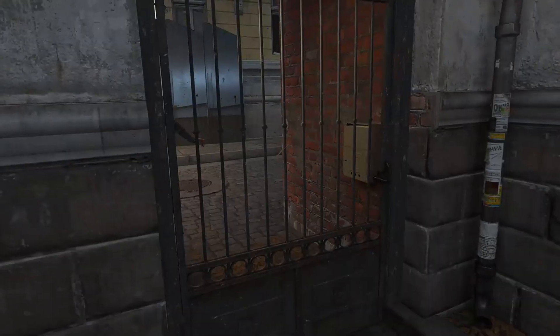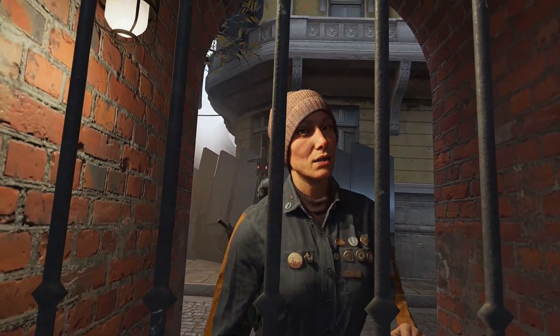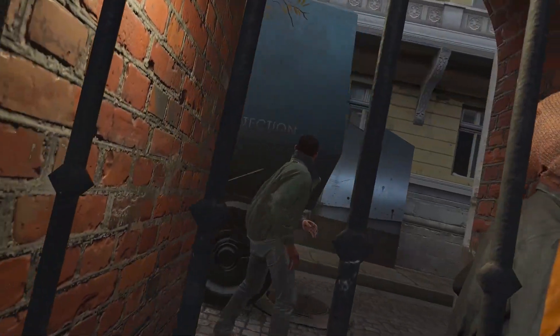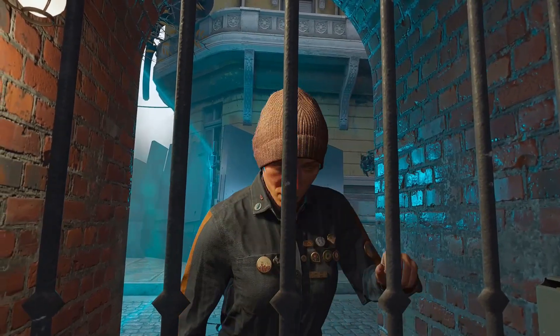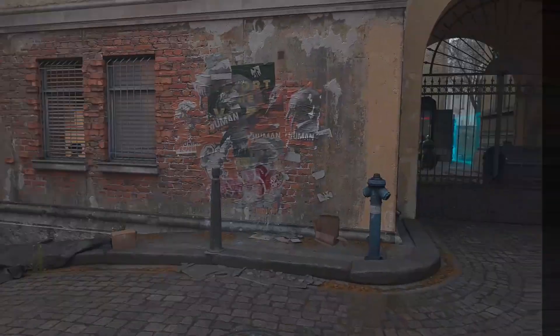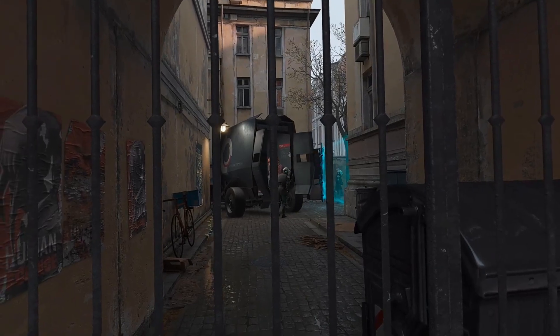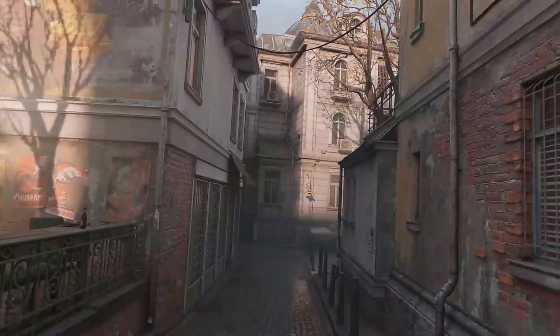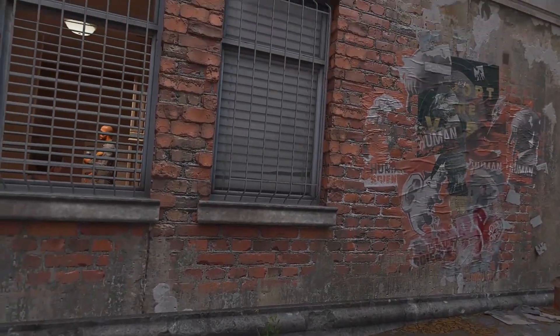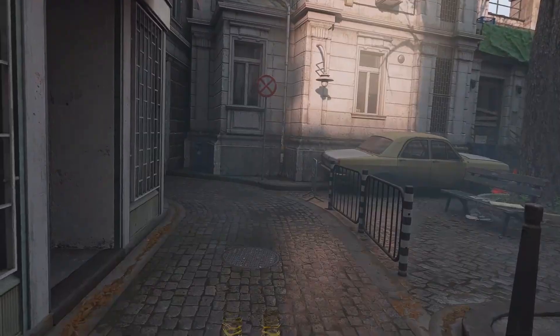We're going to go outside. Alyx, over here. What is it? This doesn't seem like a routine sweep — are you sure everything went okay? One hundred percent. Something's got the Combine riled up. Keep your head down and be smart. We can't go there because that's locked — let's go over here. This is incredible. There are just no pixels that you can see; it's so clear. Very atmospheric, which adds to the tension that we can feel from this world.